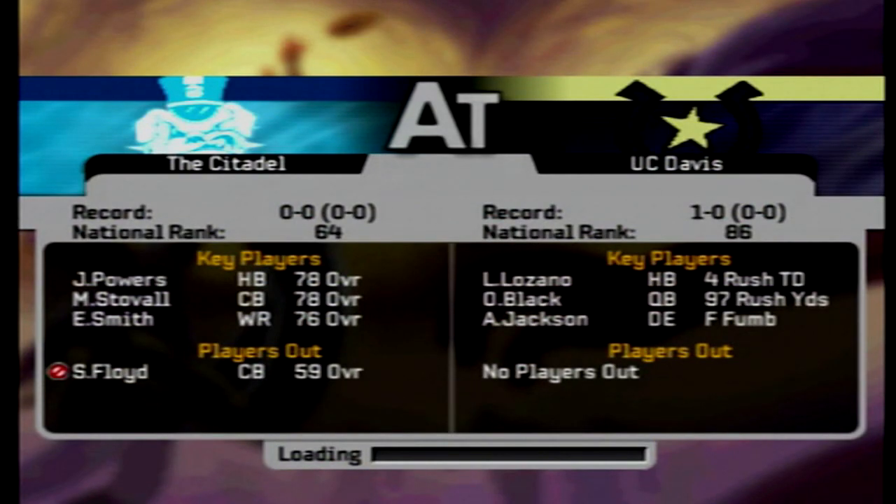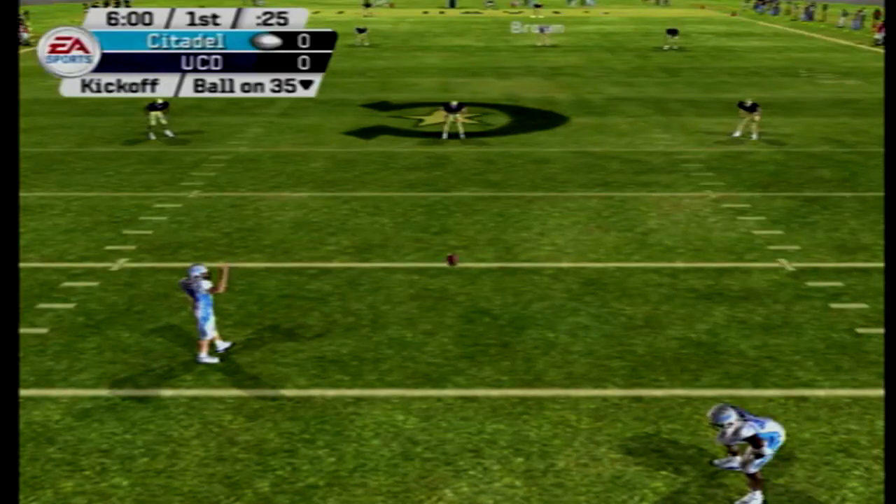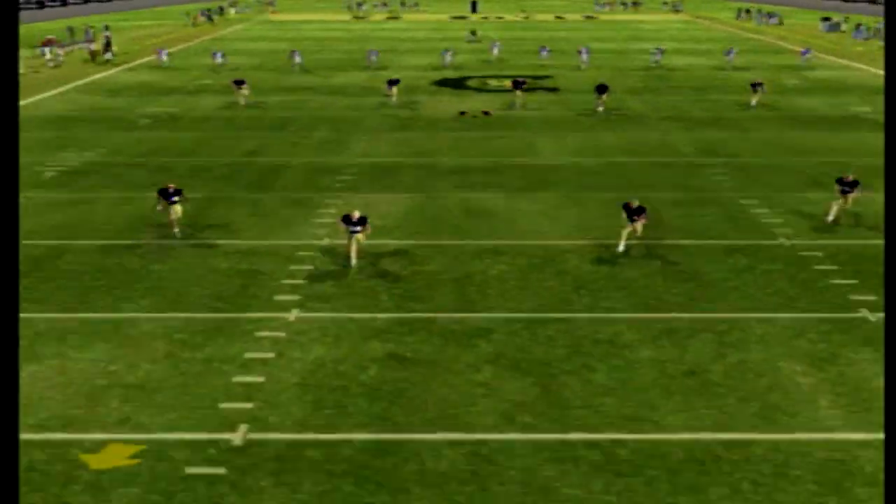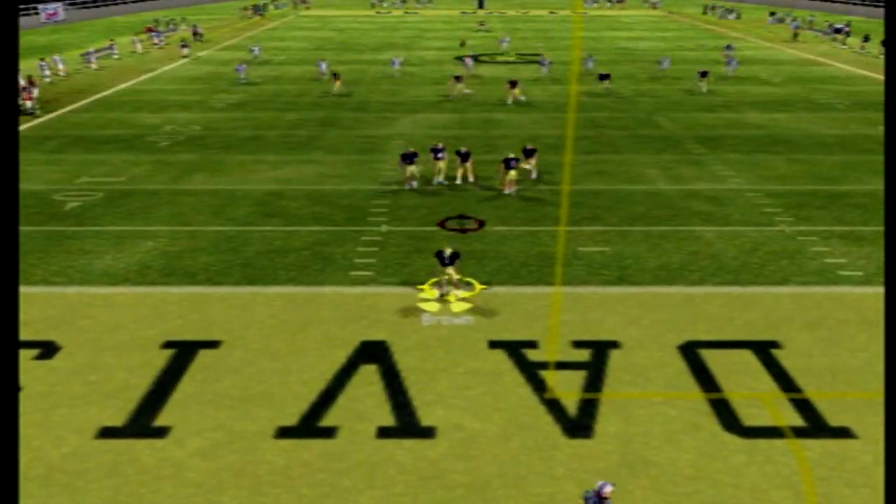Hello and welcome back to our FCS Dynasty in NCAA Football 2006. We are in week 2, game 1. We got the Citadel Bulldogs traveling to take on the UC Davis Aggies. In week 1, the Aggies ran all over the Texas State Bobcats — 51 carries, 340 yards. Owen Black played pretty good at quarterback: no interceptions, 7 of 13, 127 yards, and no touchdowns. Let's see if he can get his first career touchdown today.